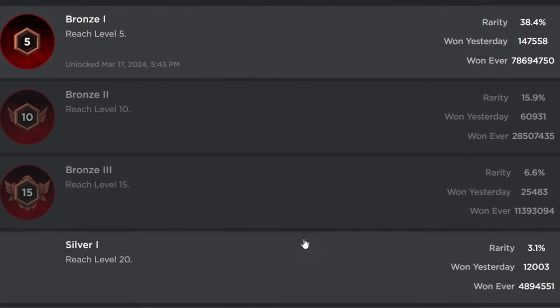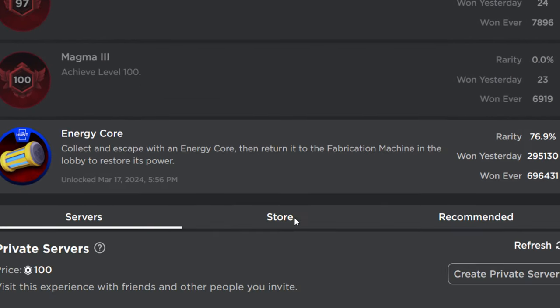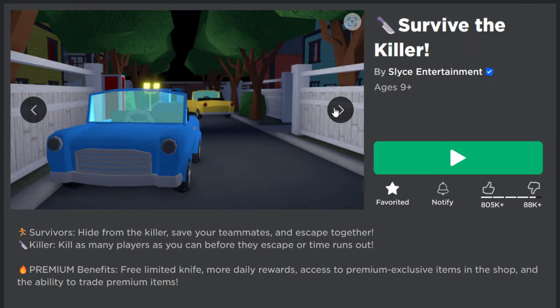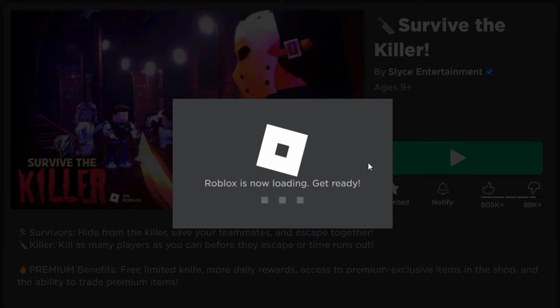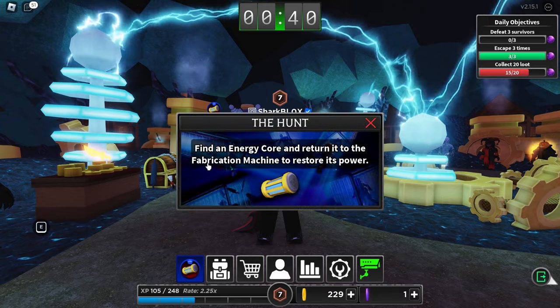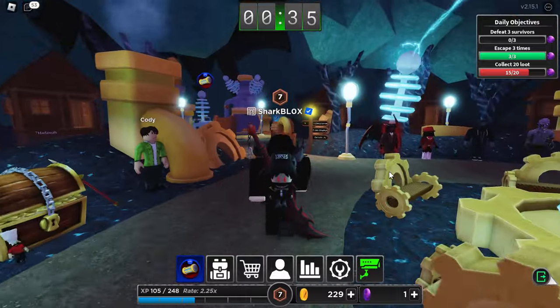Let me show you the badge we are going to be getting. If I just scroll down a bit, it's this one right here — the energy core. This one's relatively easy to be honest. It might take you a couple of rounds as long as you don't die. So just go and join a server and I'll show you what to do. What you guys want to do is click on the hunt logo — it says find an energy core and return it to the fabrication machine to restore its power.